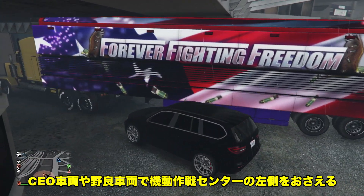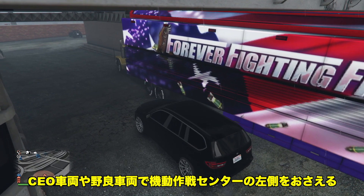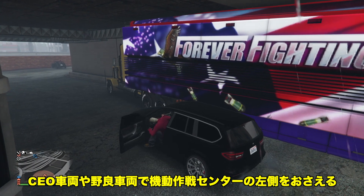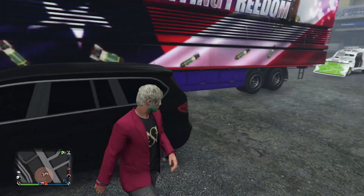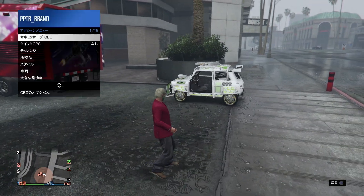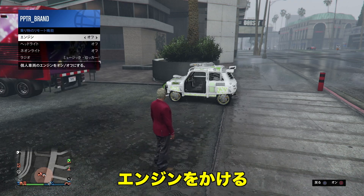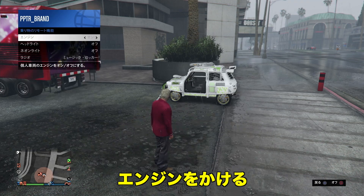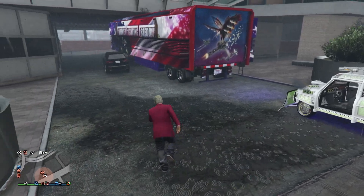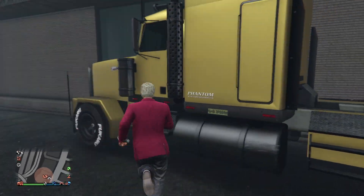無限ロードになりにくくするため、COの車両もしくは野良車両を使って機動作戦センターの左側を押さえるように停車させます。例えばCOの車両のSUVなどを使ってちょうどこの位置に停車します。機動作戦センターが一定時間バグって暴れ、その間に車両を複製させ、後ろのトレーラーがどこか違う場所に移動されると成功という仕組みです。続いて複製する車両のエンジンをリモートコントロールでかけてください。そうすることで素早く右十字キーが効くようになります。